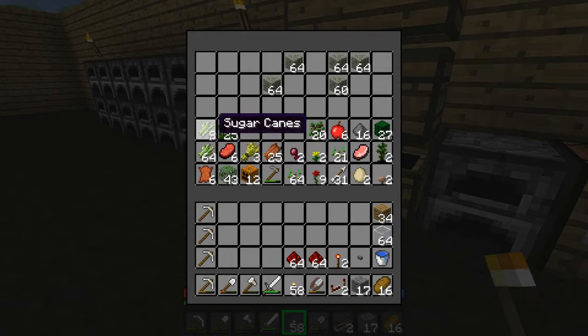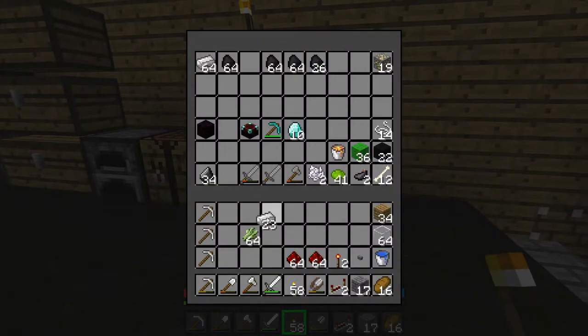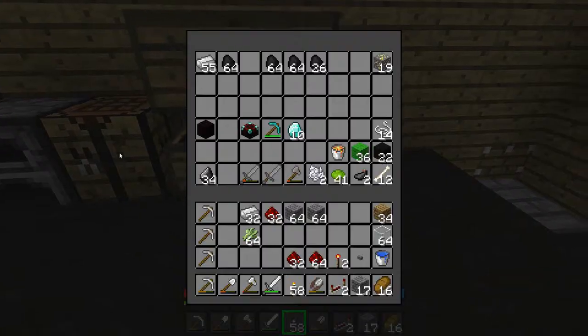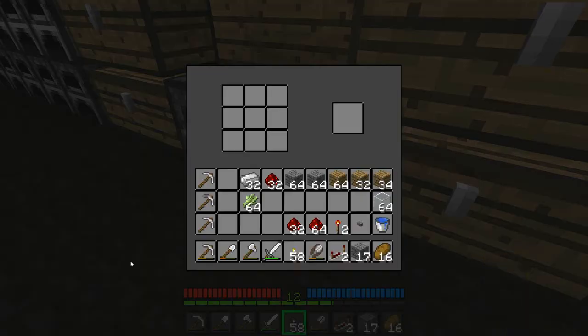I came in here looking for something - right, reeds, sugarcane. And I'm going to need some pistons. Thinking... 32. I don't know why I didn't just do that to begin with - 32 of that, two stacks of cobbles, a stack and a half of wood.